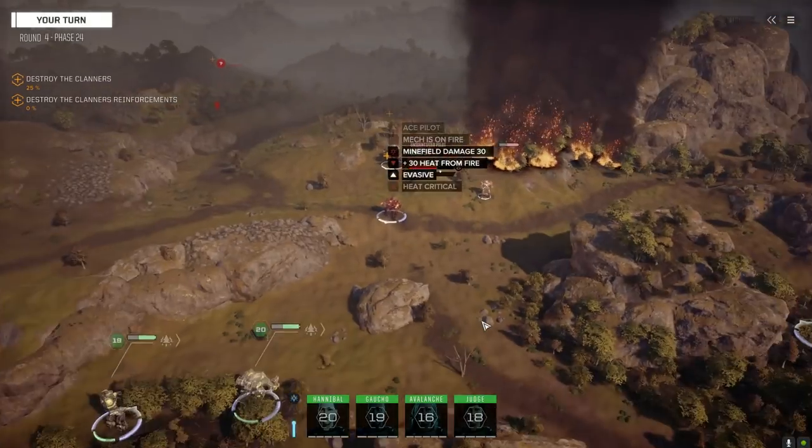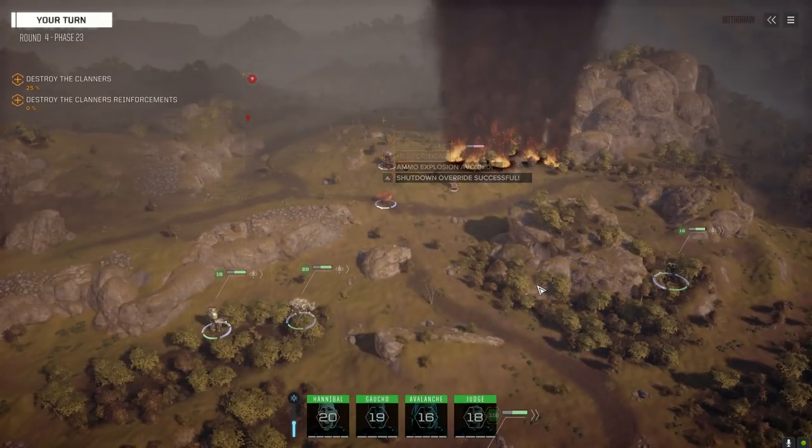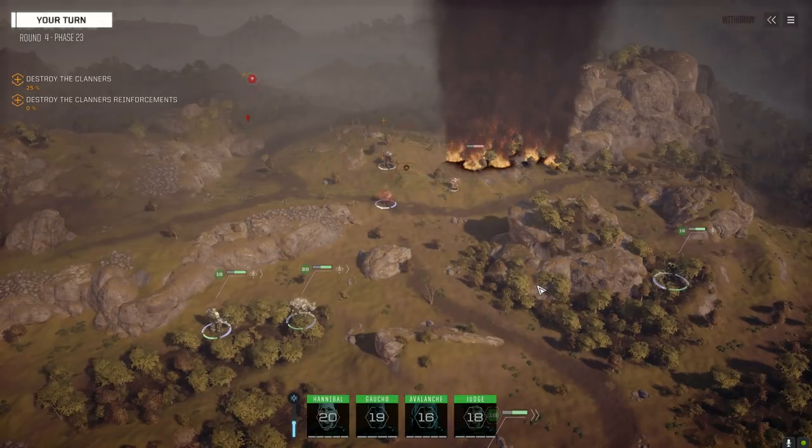He's on fire and taking minefield damage. Group up! Group up guys. So we're going to drop some big AOE damage next turn, targeting that Lupus. Come on Orion, what are you doing? They've got three other mechs back there too - I don't even know how fast they are, what they are.